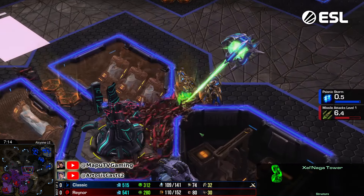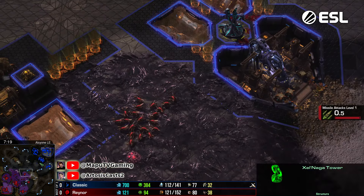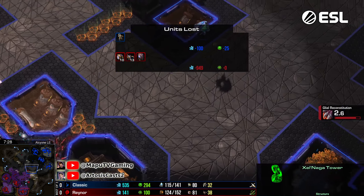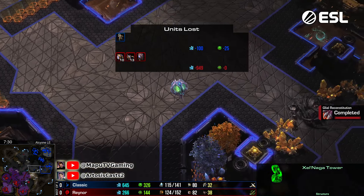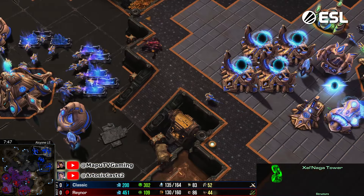This is a 150-mineral bad trade - Raina kind of needs to get out of here, and he recognizes it. Should have surrounded those from the get-go - that was a perfect trade for Classic. If you take a look at the units lost - oh my god - ten drones, thirteen lings, and an overlord for just one adept. Can it get any better? Well it can of course, but it's almost impossible against someone like Raina. Amazing, beautiful play here from Classic so far.